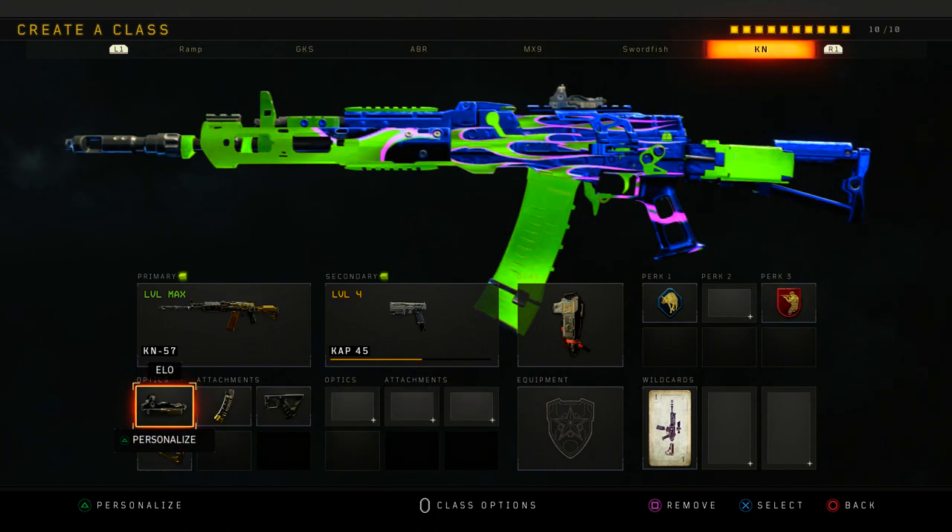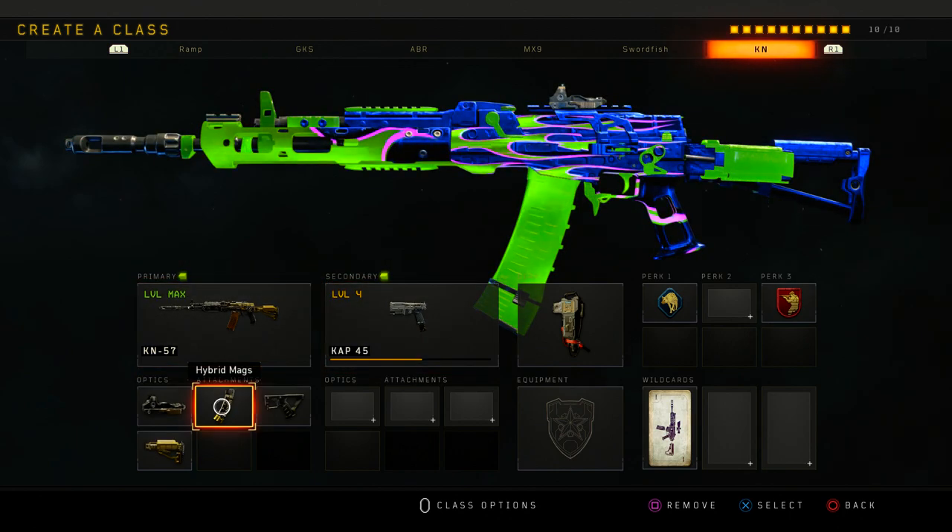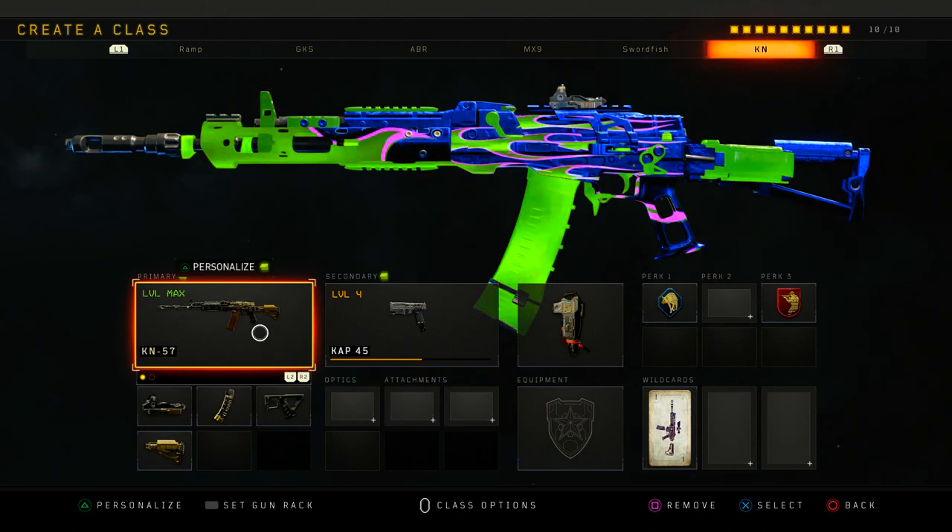Then the KN — I made a video on this gun. It's so good. Even though it doesn't have FMJ, it still one-shots people who have body armor, so it's not bad. It's a gun I'll use on bigger maps like Icebreaker or similar maps, same as the ICR. Or if I'm just not feeling an SMG, I'll play with this gun.